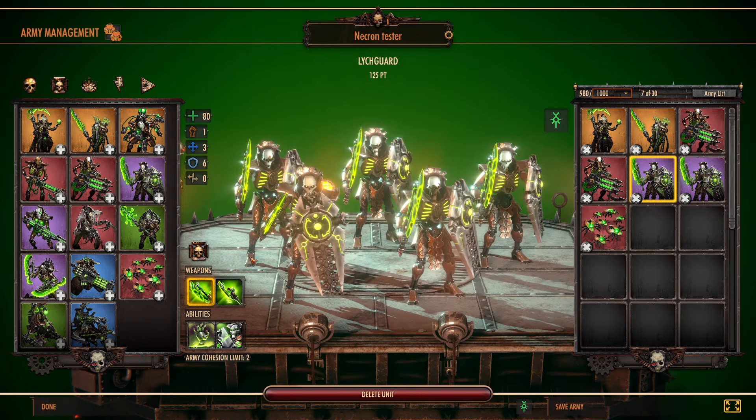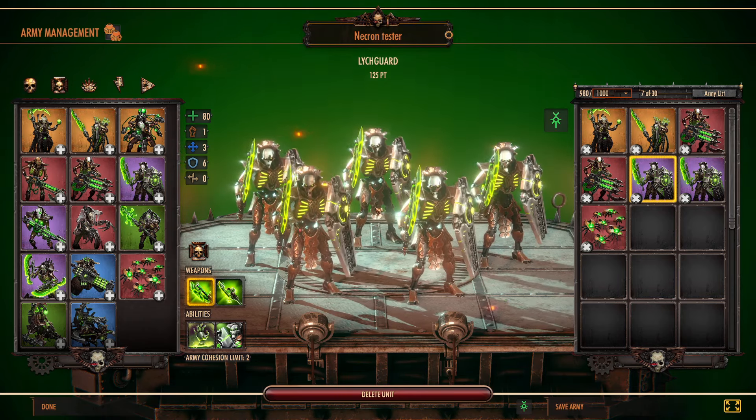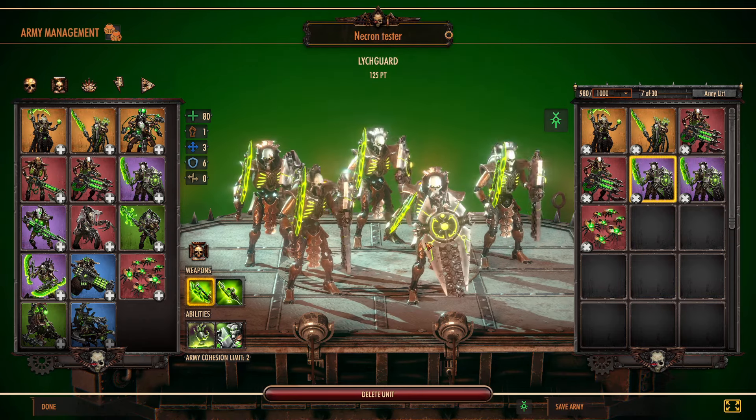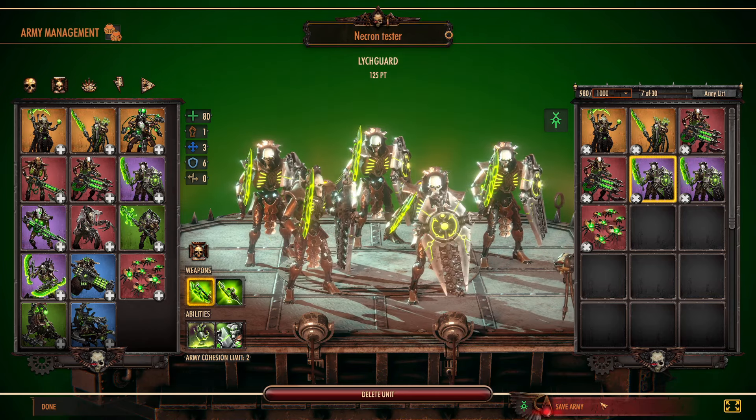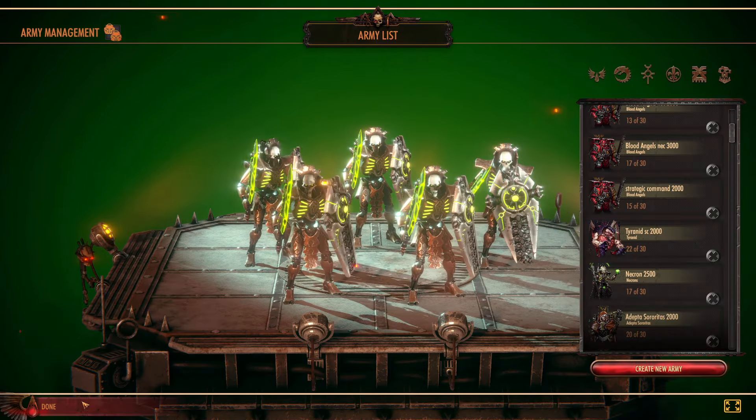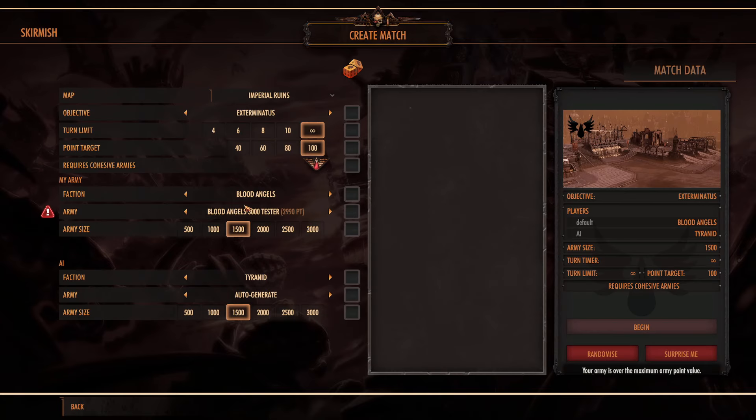So it definitely works out very well, and that's the other reason why I typically like to have them with a shield — if they're going to be tanking all the shots, I'd like them to get 10% less damage dealt to them. But definitely an interesting unit. They can take several hits, and then with their reanimation protocol, these guys can definitely be a pain to cut through if your opponent has low armor piercing damage. But we'll do a match here and kind of show how they work.